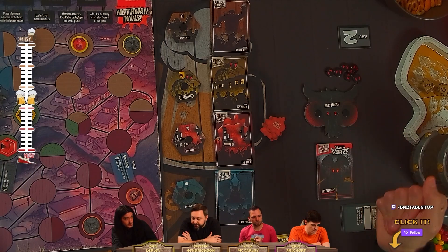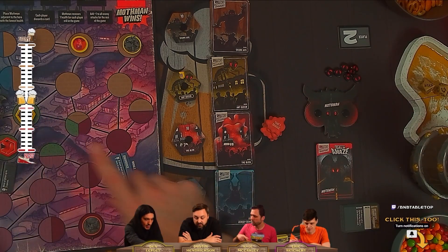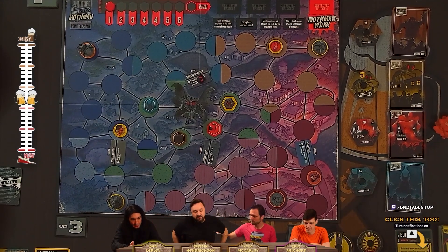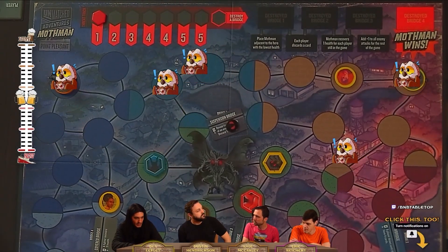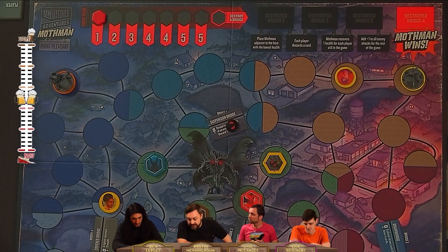We do have to kill the Mothman to win — he's the big bad. The Mothman puts doom tokens on the bridges; apparently he hates bridges. As these doom tokens accumulate, the hits he gives us get harder, and it makes the threat track go up faster. He's going to be dumping threat tokens on bridges and just being his nasty self.